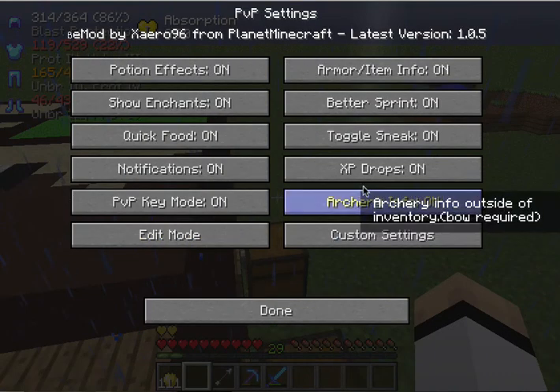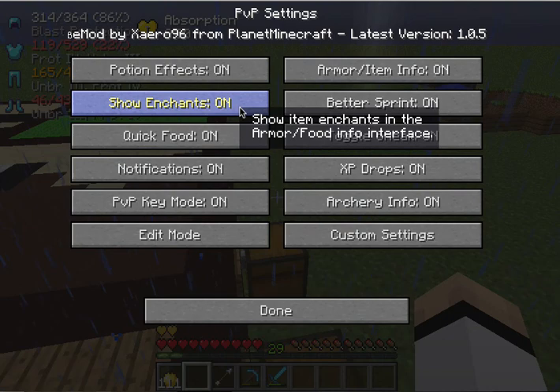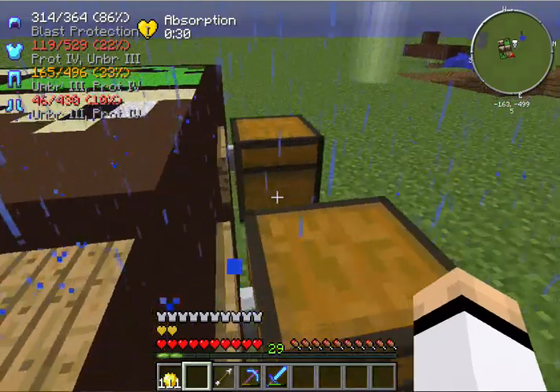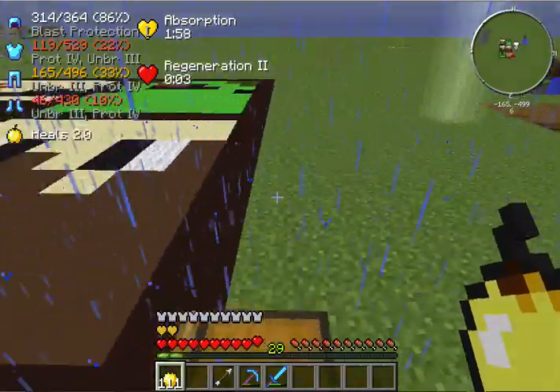That's pretty much all the basics of the mod right now. There's potion effects display, show enchantments, and quick food — which means when you hold down on a piece of food it lets you eat it faster.